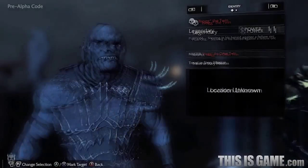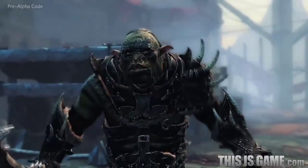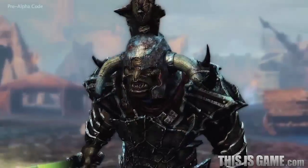This walkthrough takes place several hours into the game and focuses on the Nemesis system, the next-gen living world which creates unique personal enemies on every playthrough.